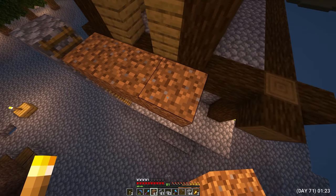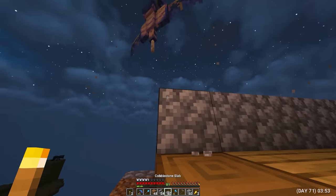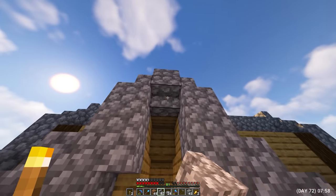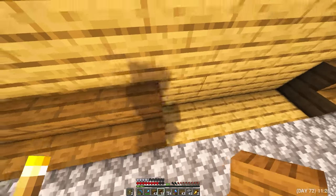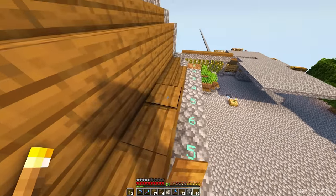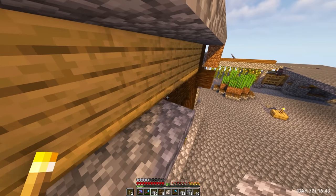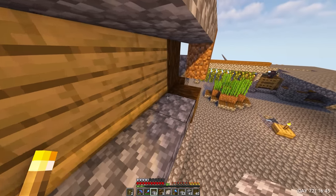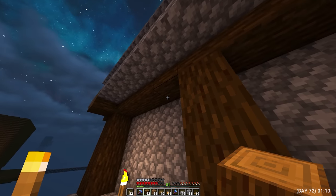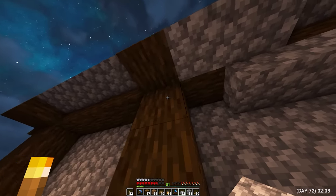I put steps in used blocks of earth to somehow walk. While I was building the roof, phantoms swooped in again. Day 72. On the right side, I began to make a small window and build up the base of the roof with spruce steps and boards. To prevent monsters from spawning, I added pressure plates. At the base of the first floor, I added semi-blocks of cobblestone. And he started building the roof of the first floor. Added a few more columns at the base of the house. And he began to randomly put semi-blocks for decoration.